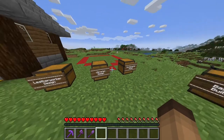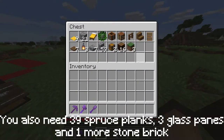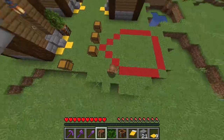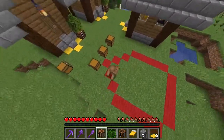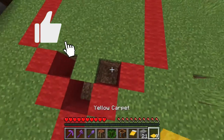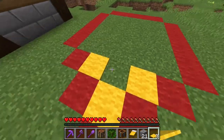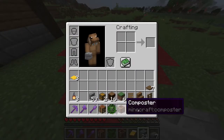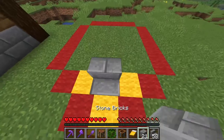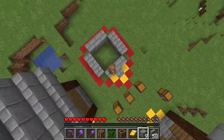Now the building part starts — I'm gonna start with the base build. These are the items that you need and we're gonna start building here in this spot. This is the diameter you need for the house, counting the carpets at the entrance. We're gonna start by breaking some of this dirt, placing double carpet — this is very important, you need to have two carpets here for the mobs to not enter. Then we get our stone brick stairs and place them like so, making a circle shape.